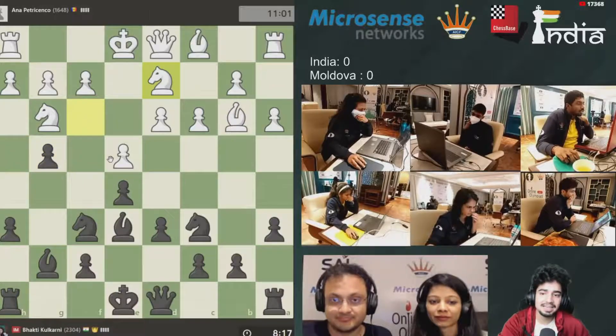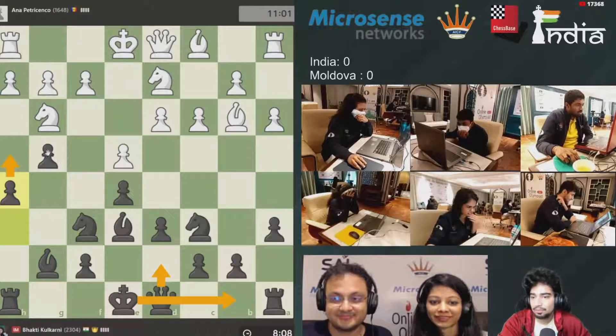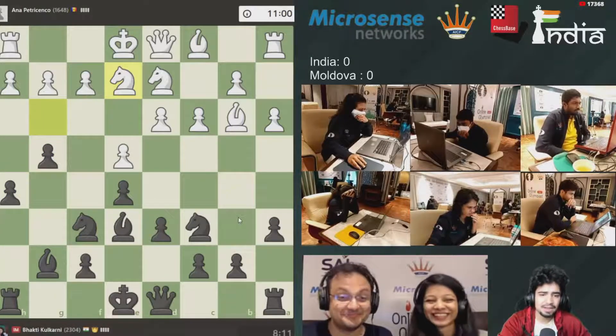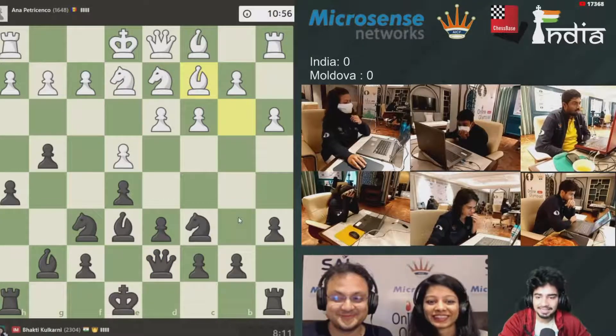She goes g4 attacking the knight again, knight goes back, and finally h5 — slowly pushing her pawns. Maybe her idea is to now long castle after Qd7 and then push these pawns, maybe h4. G3 is going to come later on. Ne2 — very passive. White is now looking at Qd7, preparing long castle. Bc2 and d5, opening up the center.